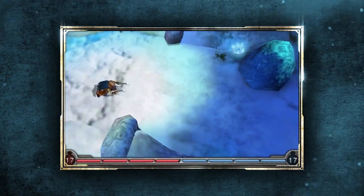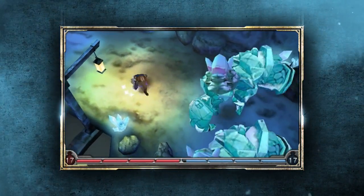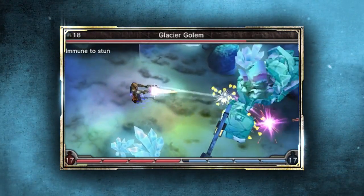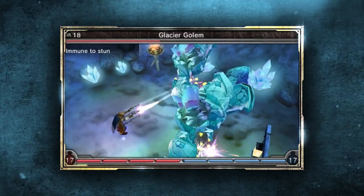The Gunslinger is the most mobile of our characters. He's a great ranged character who does decent damage, and he's very good at weakening enemies with debuffs — putting negative effects on them. While he has more health than the Alkatek, he can become more easily overwhelmed by a group of enemies. He deals more direct damage to single enemies, making these Glacier Golems easy pickings.